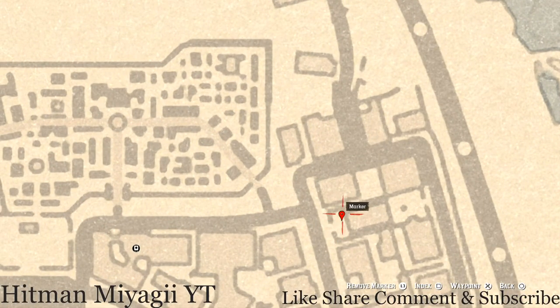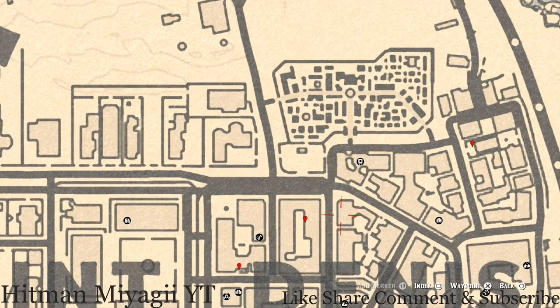Let's go over to our next marker. Right outside this church on a bench, you guys will get a tarot card. This tarot card is a Ten of Pinnacles, sitting right on the bench at this location.